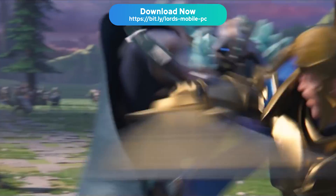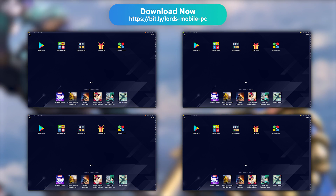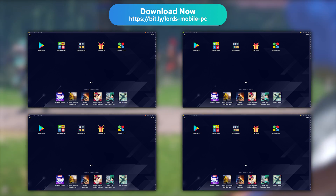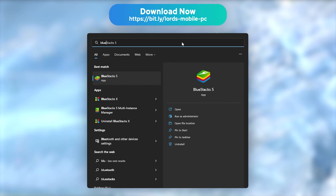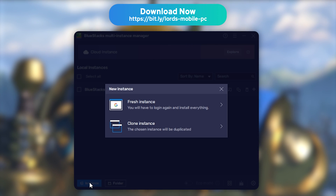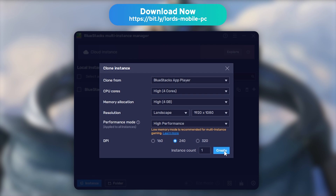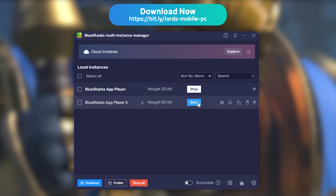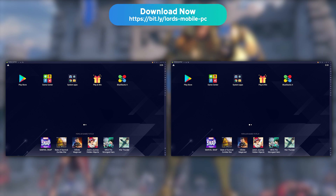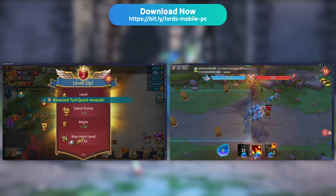BlueStacks allows you to launch your game in several instances, which is ideal if you wish to play several games at the same time, or want to use several accounts on a single game — because I see you farmers. Close BlueStacks, and look for BlueStacks 5 Multi-Instance Manager on your computer. Then click New Instance, and select the Clone Instance option. Then pick two different instances, and click Start to launch BlueStacks 5 in two different windows. You now have two instances of BlueStacks up and running — all that is left to do is connect two different Lords Mobile accounts and have fun.